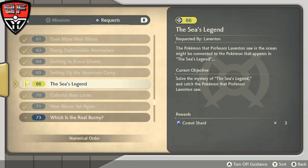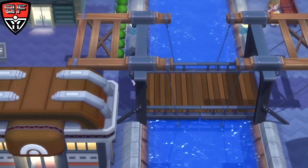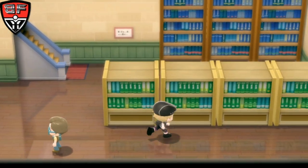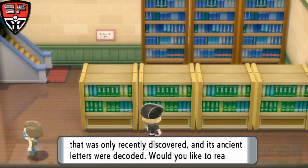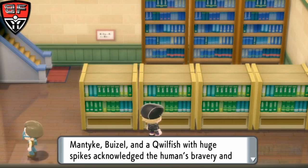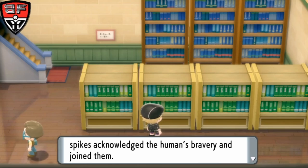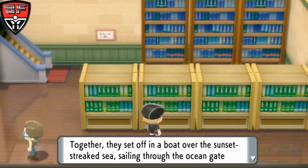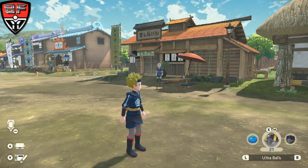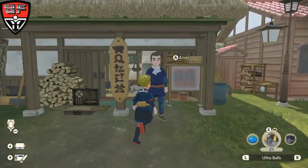Last up, we need to solve the Seas Legend for Fiona and Manaphy. To do that, we've got to go over to Brilliant Diamond or Shining Pearl to get a book in the library. We're going to go up to the library on the second floor and read the book called The Seas Legend. It tells us what we need to know — East Sea — and we need to bring a Mantyke, Buizel, and a Quillfish with big spikes together, set off in the boat, and sail through the Sea's Gate. You don't actually have to go into Brilliant Diamond or Shining Pearl at all for this — it's just how you solve the riddle.